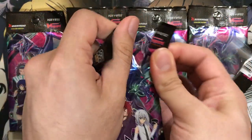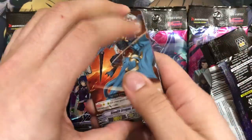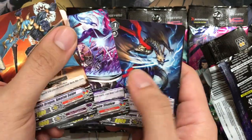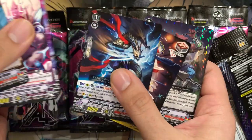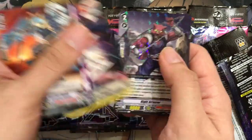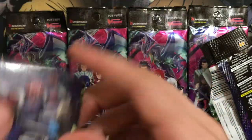Still getting plenty of holos though, which is nice. Last one from this pack. Seductive Smile — I'm sure I pulled it, just didn't notice it until now. We have Rainbow Magician. I guess you don't get two triggers in each one — maybe it's just my imagination there was a pattern. Right Arrester as our rare. And another Dark Mage from that one.